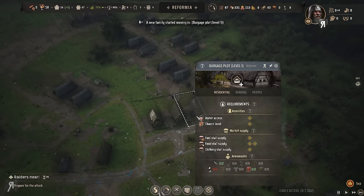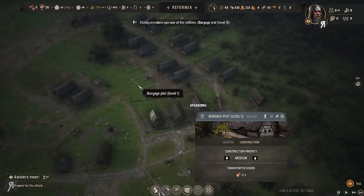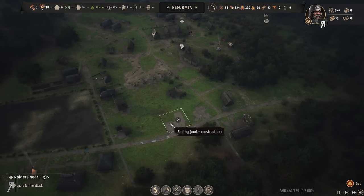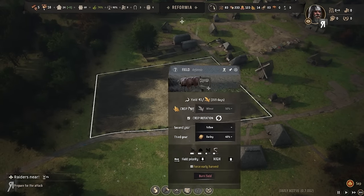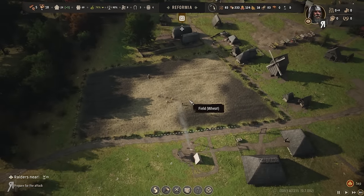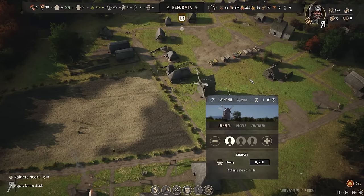More families are joining as well — I'm actually going at a pretty decent pace. Everything seems to be working so much better than it was earlier. And look at this — we're actually getting some wheat, fantastic! Let's get people on the windmill and the communal oven so they're ready.